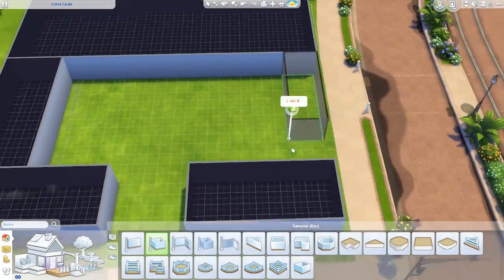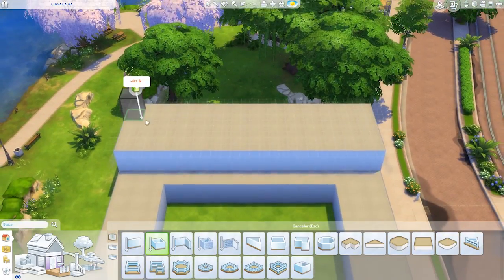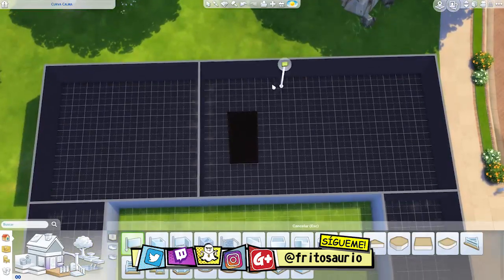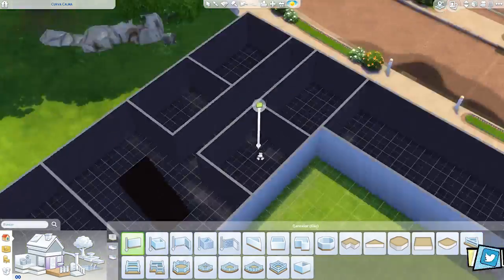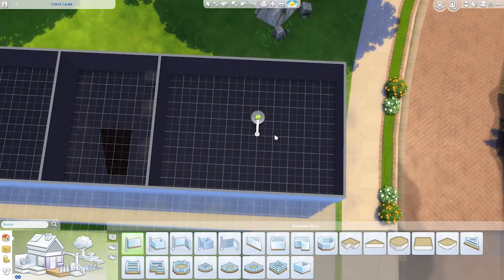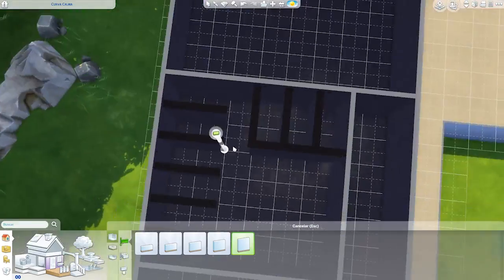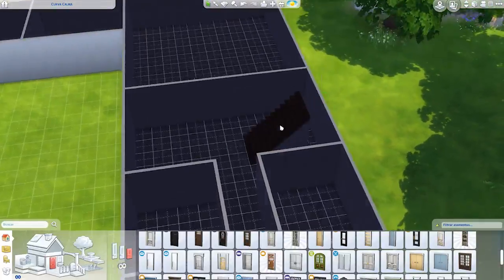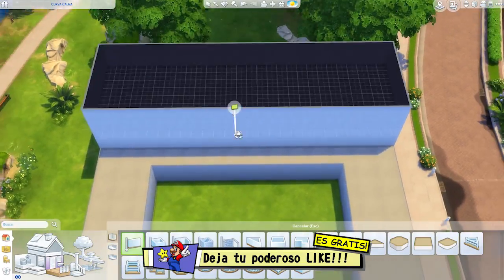Welcome to a new video of construction in the Sims 4, guys and girls. Today I am very happy to share with you a construction that you had asked me in the comments of previous videos. Today I bring you an orphanage — a house that takes care of children who don't have parents. We've now made one in the Sims, thanks to your requests and participation in the comments.